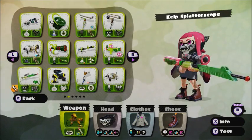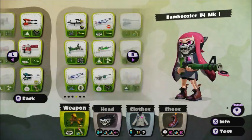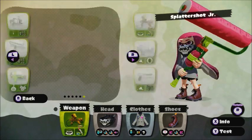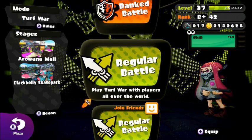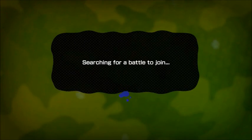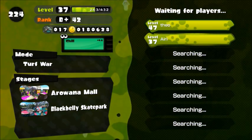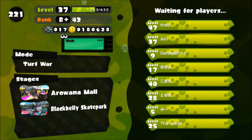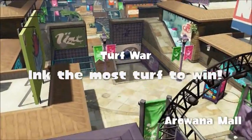For our fourth weapon I was going to use the N-ZAP, but I'm also considering using one of the buckets — don't tell me to call it a slosher, I call it a bucket. I like the buckets; I'm not calling them that because I hate them. I'm gonna use an N-ZAP 85 for the echolocator and the splat bombs — better than the sprinkler in my opinion. I'm not very good with the N-ZAP even if I wasn't playing in a rocking chair right now. I've never been very good with the N-ZAP; I've met some godly players with this thing but I can't do it.